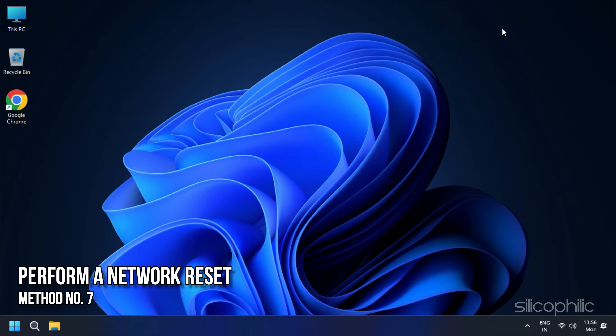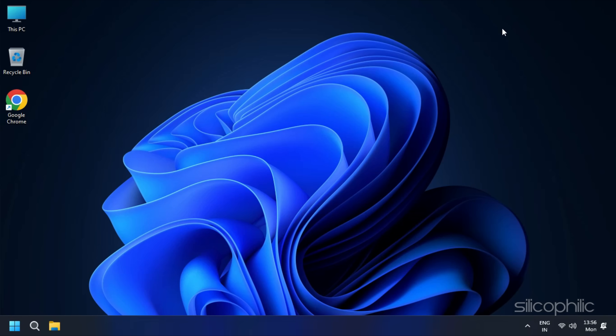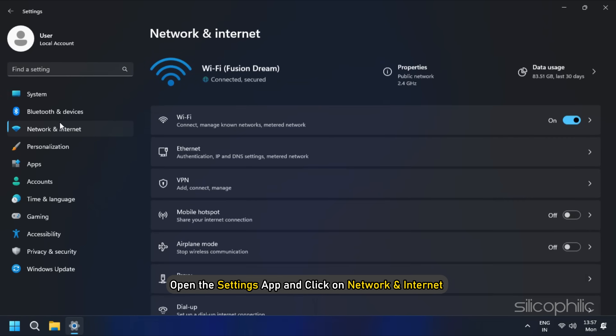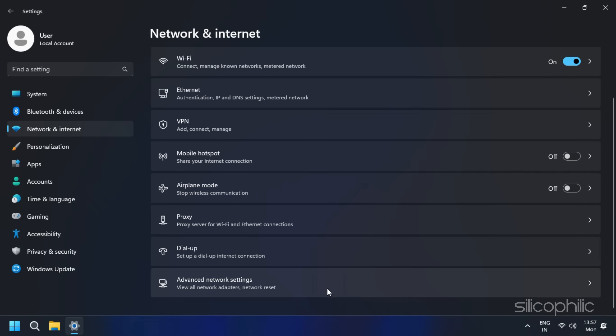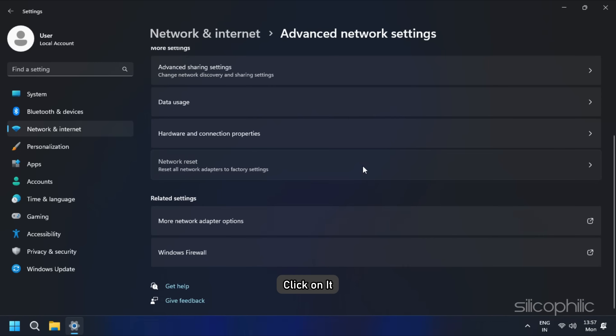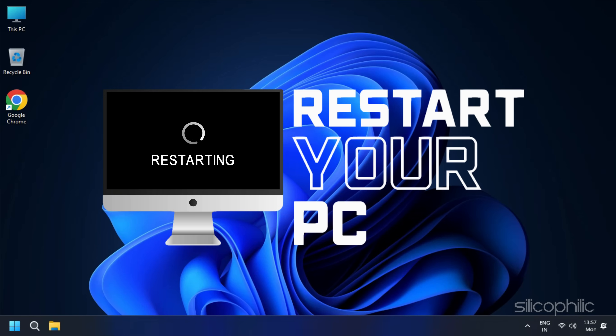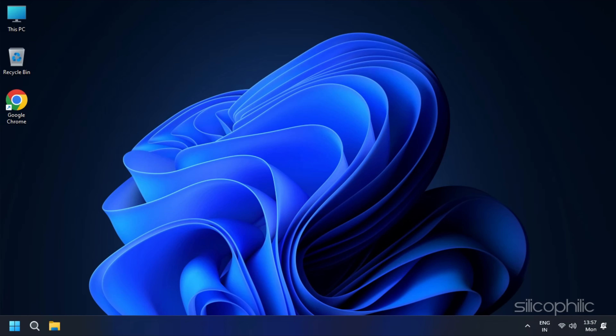Method 7: Perform a Network Reset. If the steps above didn't work, you will need to perform a network reset. To do so, open the Settings app and click on Network and Internet from the left pane. Scroll down to find the Network Reset option and click on it. Click on Reset now. You will need to restart your PC for the reset to take effect.